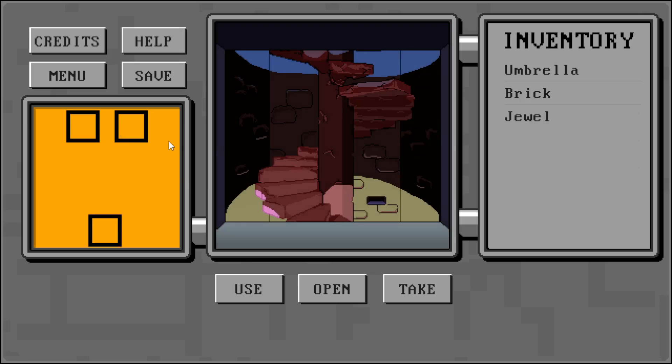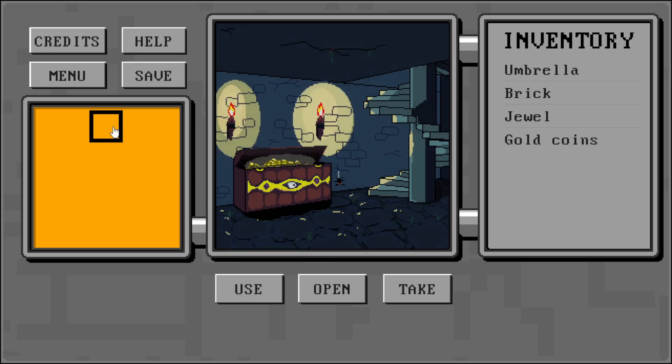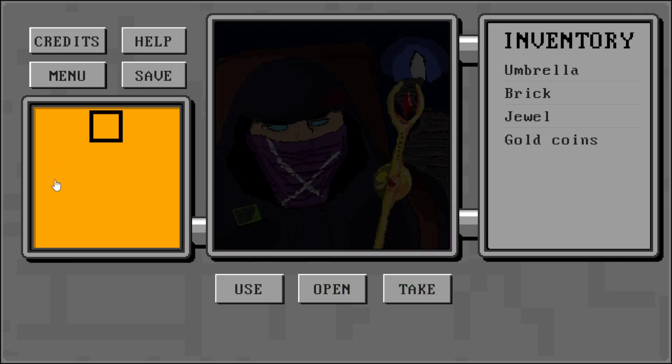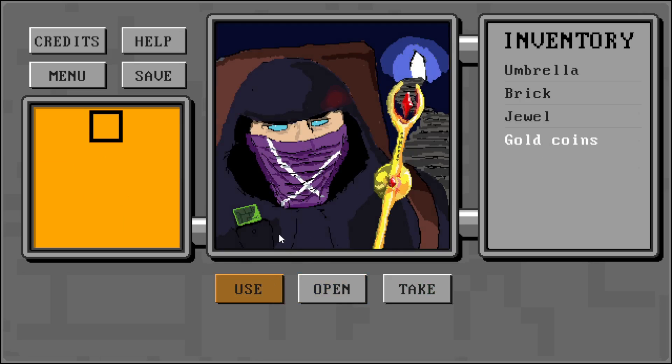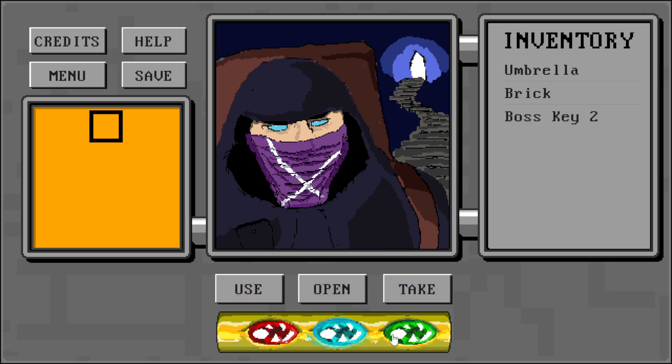First we're going downstairs. We open the chest and we take the gold. Then we head upstairs and we go to the merchant on the left. We use the gold coins — that gives us a keycard. And we use the jewel — that gives us this magic staff.